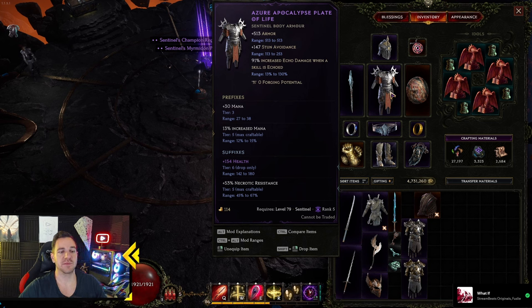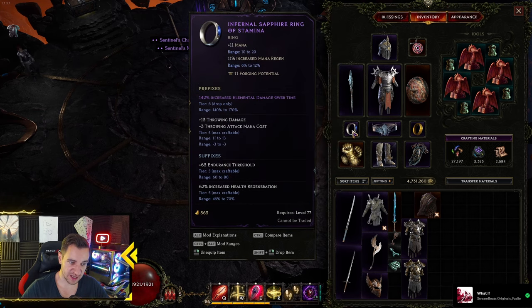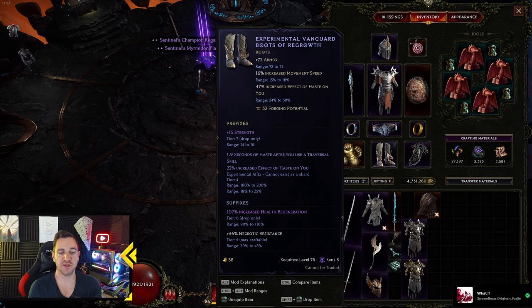Then we have our body armor: mana, mana, health, resistances. You really only want to focus on mana, mana, and health. This was an insane drop — three exalted affixes — but it has elemental damage over time, that's what I wanted mostly, and health. Again here: elemental damage over time, endurance, health regen. For the boots, you want to look for haste after using a traversal skill. It's not necessary, but it's kind of a nice addition because we are pretty slow and we only have our Shield Rush as a movement skill. So if you want to go through the echoes faster, having this is great because it gives you haste after you use the shield. And of course I'm going to put a build guide below in the description.